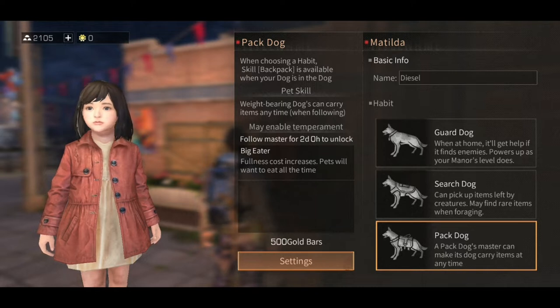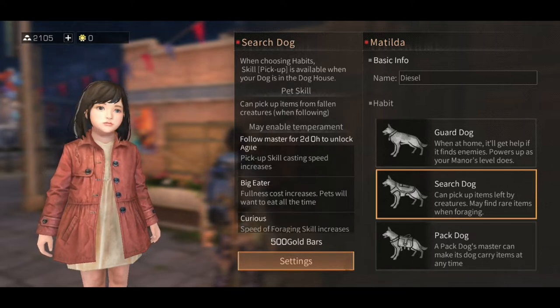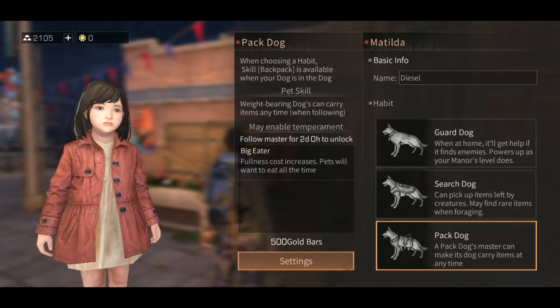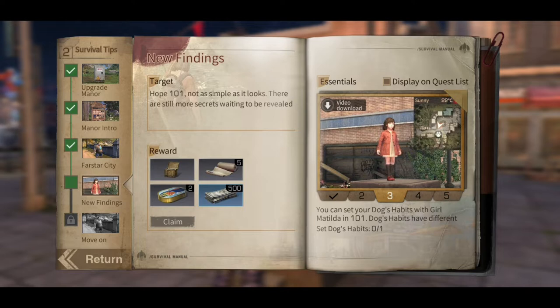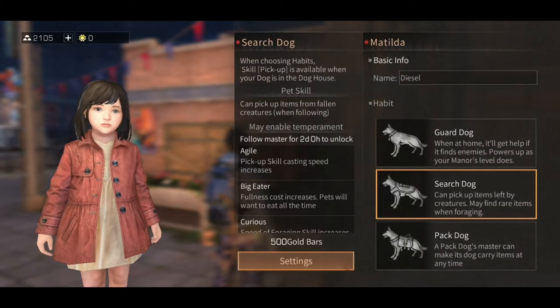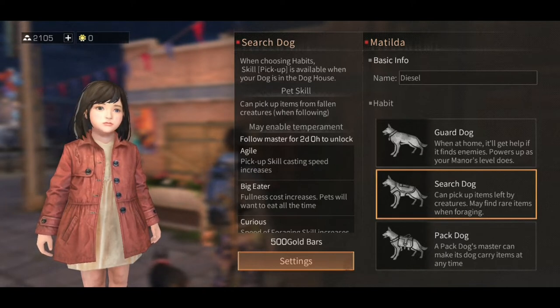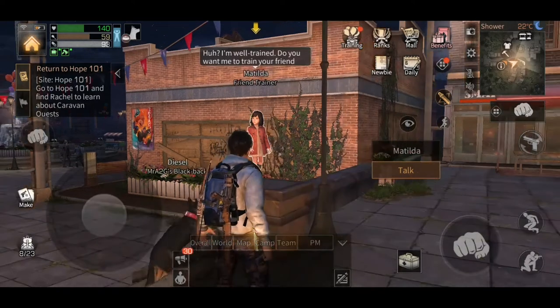Pack dog. So we've got a bit of a skill here — choosing a habit. Search dog. Curious, agile, big eater — they're all big eaters. Want to eat all the time. It doesn't really change the fact, does it? But does that change anything we've done? Set dog habits — I'm about to change it. Pick up items left by creatures, many rare items when foraging. Pack dog's master can carry its dog's items at any time. So if you want to find things or carry more things, let's just do that.